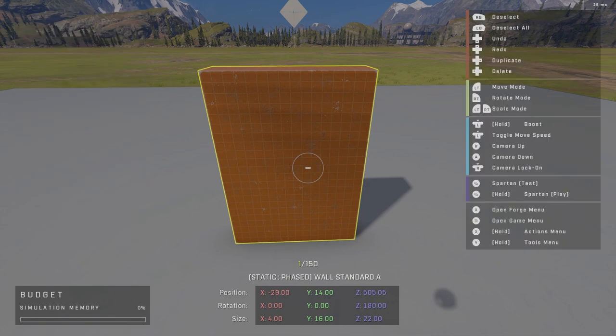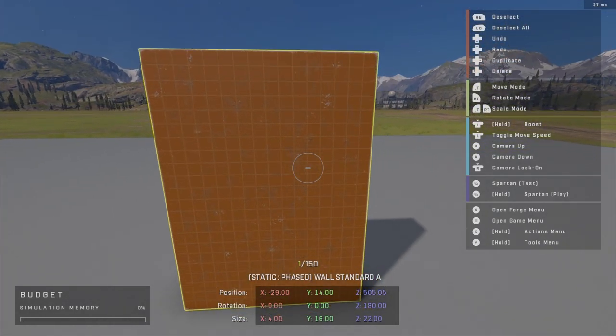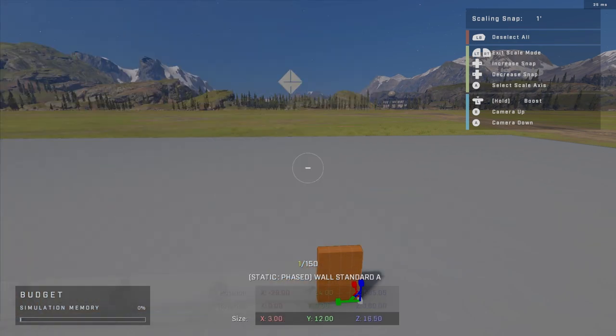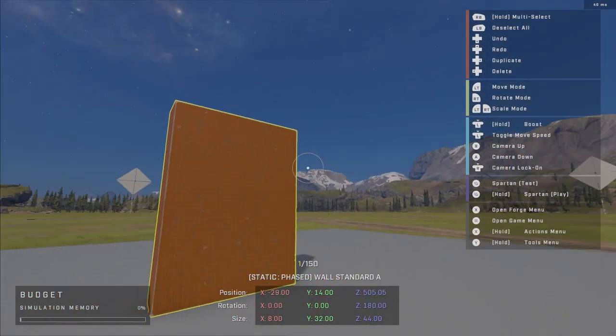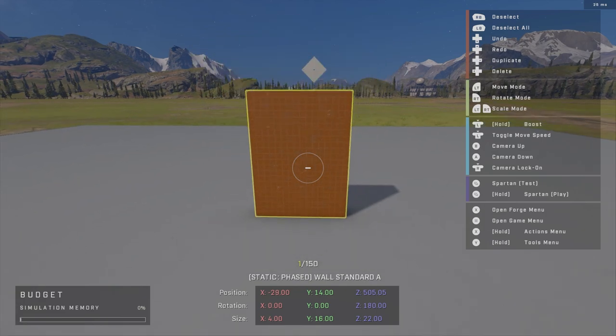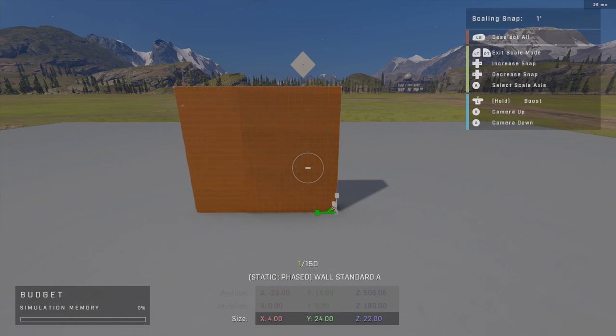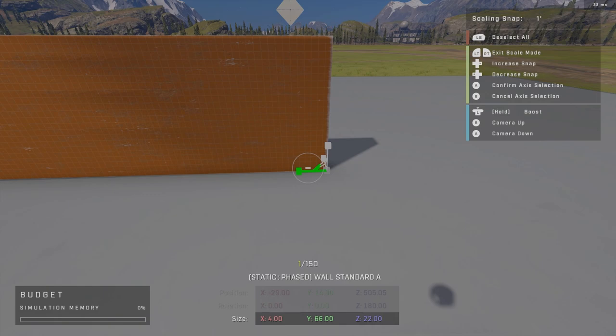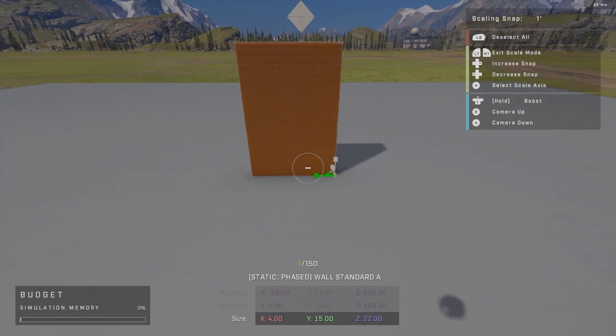Under the scale menu, snap is the only setting. Scaling works similarly to movement and rotation — hold both triggers and move your stick to change all axes at once, making the object bigger or smaller. To scale only one axis, press A while holding both triggers to see the axis handles, then use your left stick to select the one you want — green is Y-axis, blue is Z-axis. You can toggle position mode to adjust more freely.